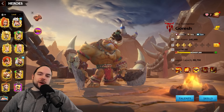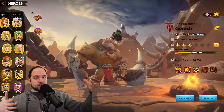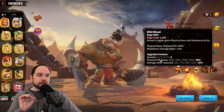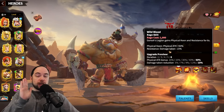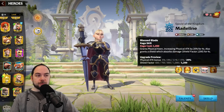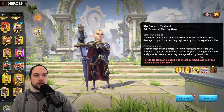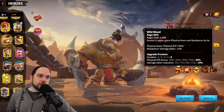Unlike in Rise of Kingdoms, where active and passive skills would stack together (though active skills would overwrite other active skills), in this game you can only get one buff of a type at a time. So when Goresh gives a physical attack boost, that's the only physical attack boost you can have — the stronger buff will prevail. You might think about pairing with Madeline, but nope — Madeline gives a physical attack boost that won't stack with Goresh. The resistance effect from her Awakening skill won't stack with Goresh either.